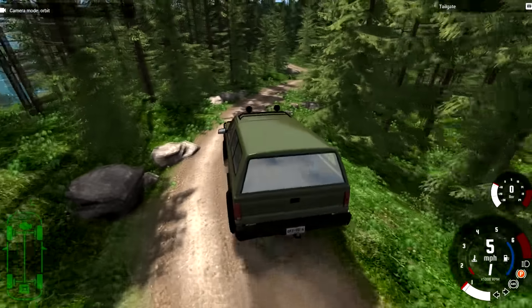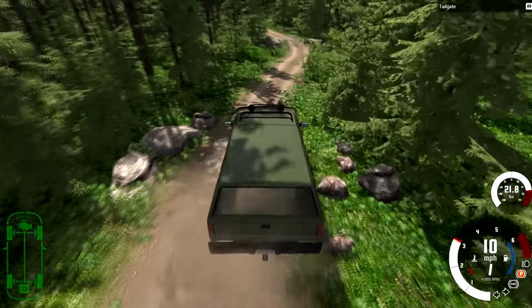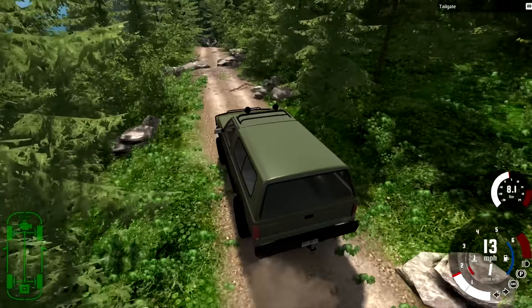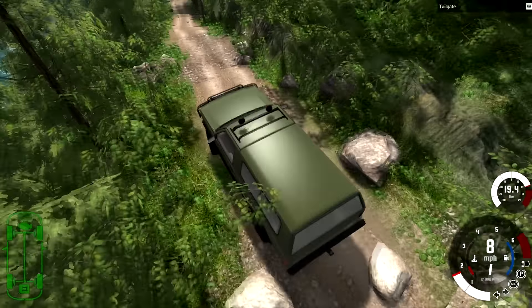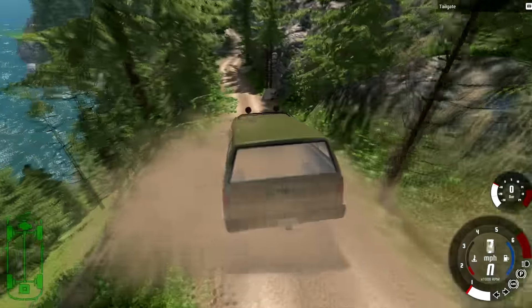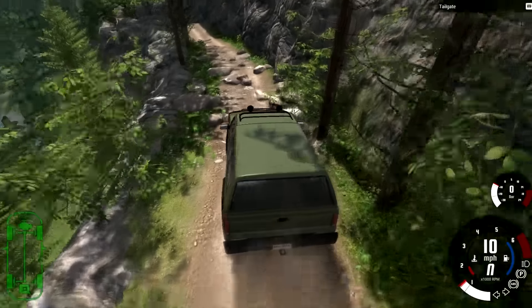Hello everyone, welcome back to BeamNG. Today we are going to be doing some cliff exploring on the East Coast USA map. It's a pretty tricky trail — you can only do it with a four-wheel drive vehicle. I'm not even guaranteeing we'll succeed, to be honest. I've successfully completed it before with the Gavril Roamer off-road, which I believe is the SUV version. We're currently using the Gavril pickup truck Marauder.